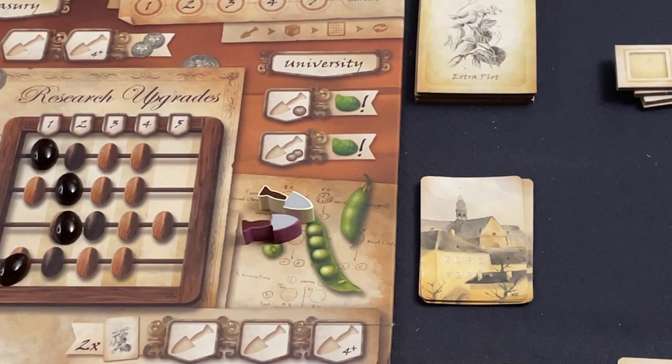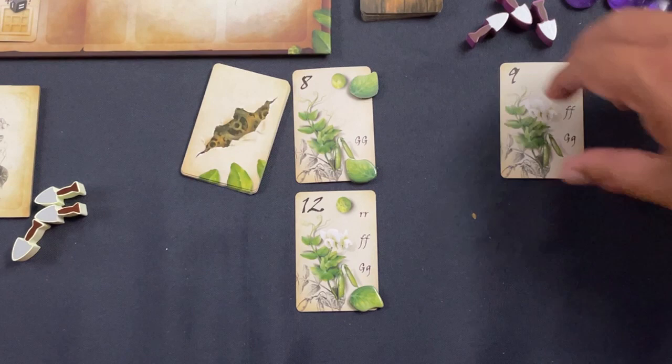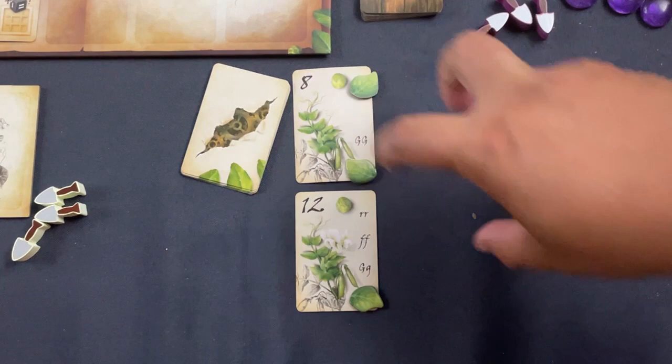The bot's first turn pulls the university — it's pulled that pretty often, and in this last round it doesn't care about money so it just spends gleefully. It validates and completes another plant — a nine-pointer — scoring it. There's nothing I can really do to stop the bot's progress at this point.